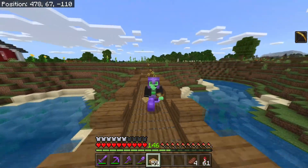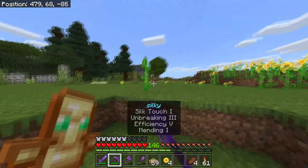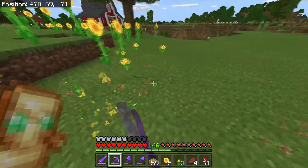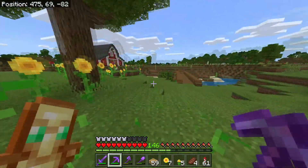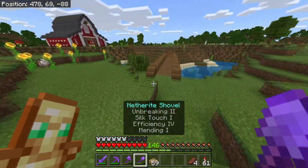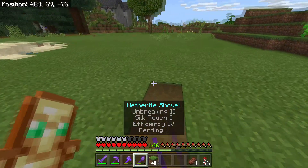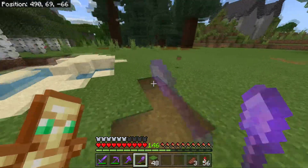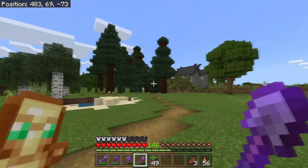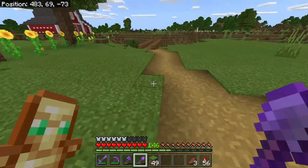Our barn is looking amazing - I'm so happy we did this. We are going to load up this island with animals soon, not today but hopefully in the next one. But what I want to do right now is get started on the pathway to here, because I want to have an official pathway that leads to the barn so we can easily travel back and forth and get to our horses. Okay, so this is the beginning of the pathway - I'm still not fully sure how I want it to be or where I want it to go through.